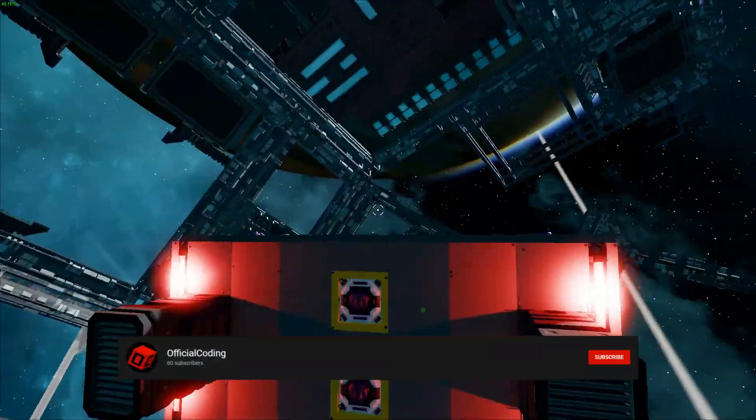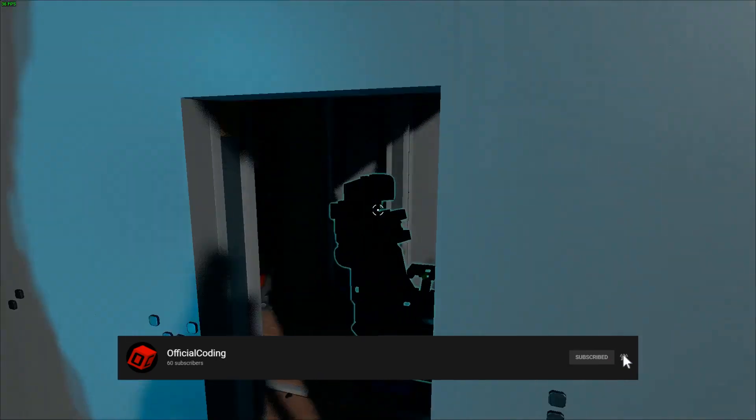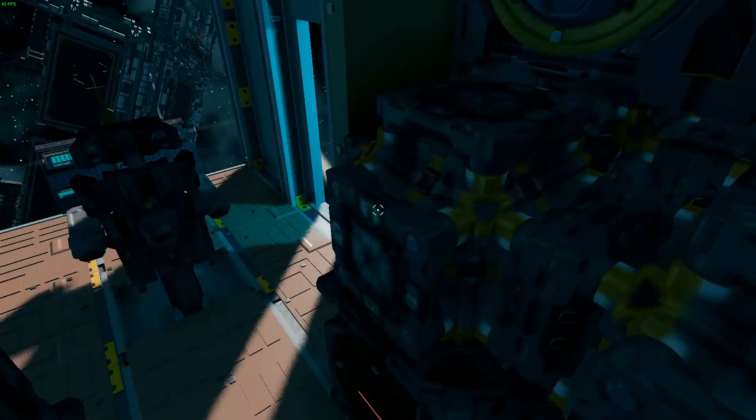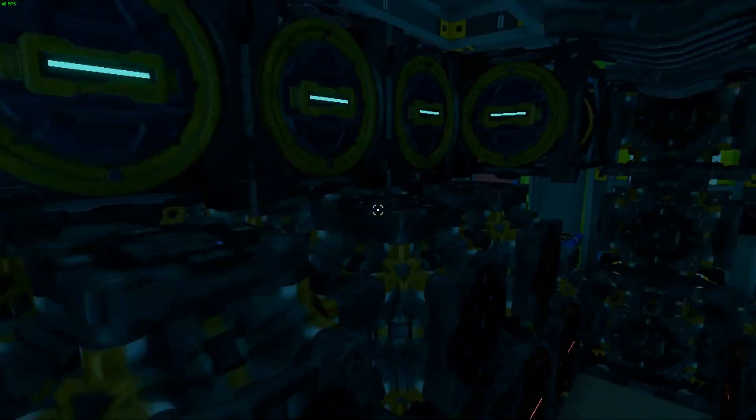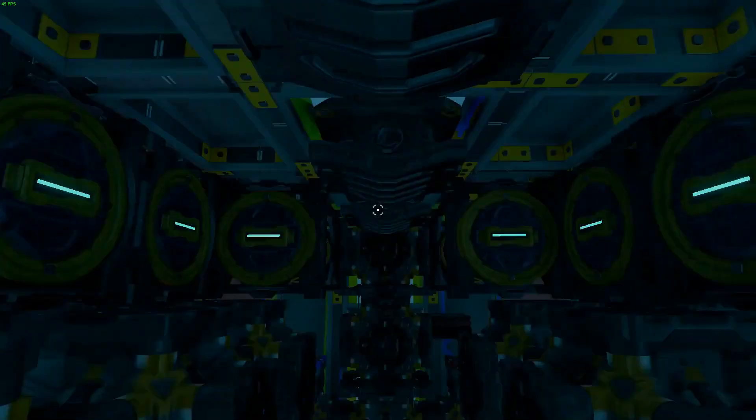I put a couple of new birth dressers there just because — they don't really do much. If we go into the interior of the ship, we've got a relatively large reactor. I'm not sure if this is set up optimally but it looks okay. It's got eight fuel chambers, eight replacement fuel rods, and I think five radiators.